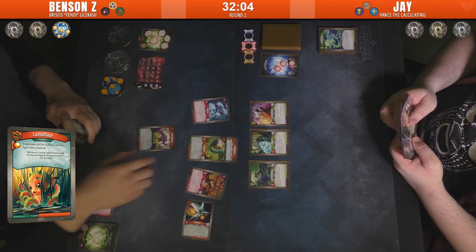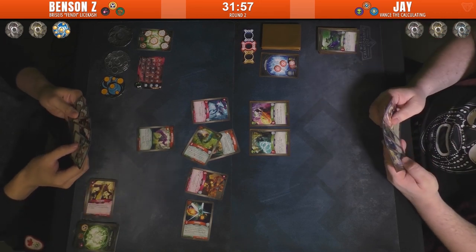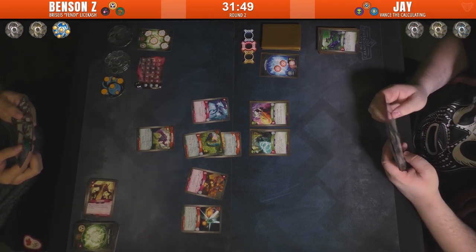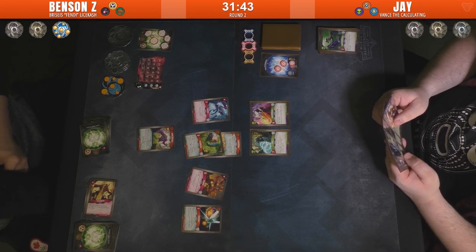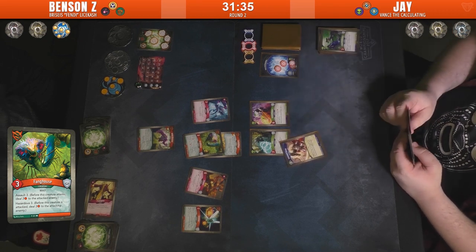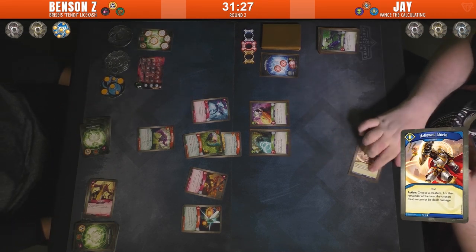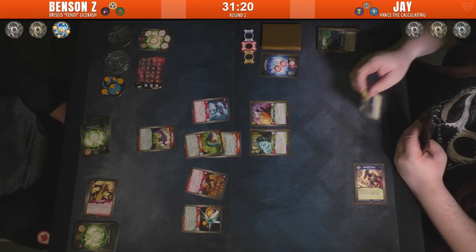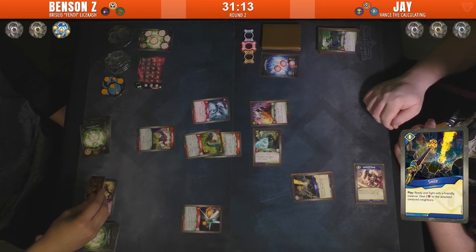We got some Camouflage: creature not in a flank cannot fight this creature, so that's just Zorg right now. It has Assault — Assault just deals damage before the fight. Assault Three: so it'll bring up — that is Assault Three. It's also Hazardous, so it has the same effect if it's being attacked. And it looks like — Hallowed Shield: for the remainder of the turn, the chosen creature cannot be dealt damage.